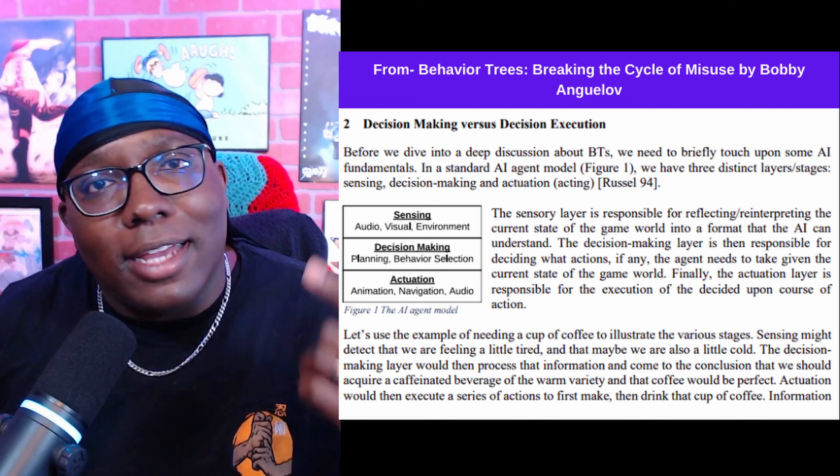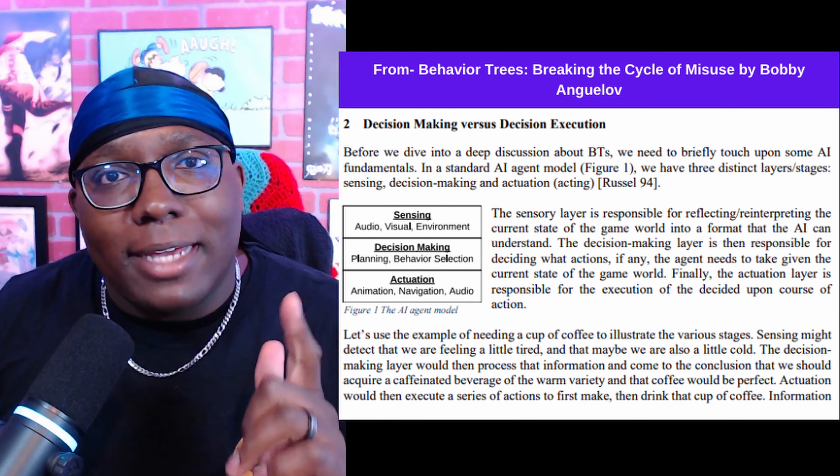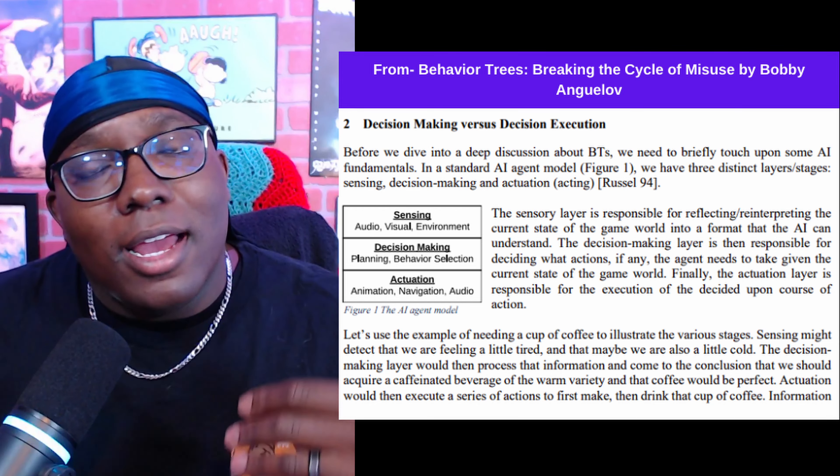So if behavior trees aren't the ultimate solution, what is? Studying some industry professionals, I found I've just been asking the wrong question — because what I'm trying to make should influence how I'm going to make it. Games are full of different types of AI that require different levels of intelligence and knowledge about the game world. AI itself can be divided into three layers: sensing, deciding, and actualizing — meaning the AI can sense something about its environment, make a decision based on that information, and then execute the action it's decided to do. Ideally, developers should not combine any of those layers.